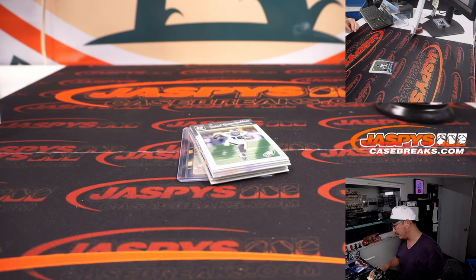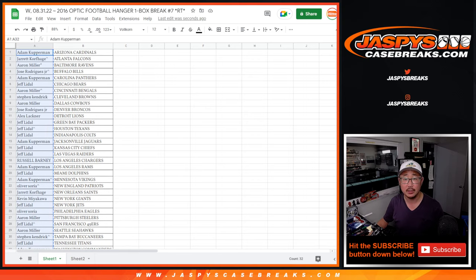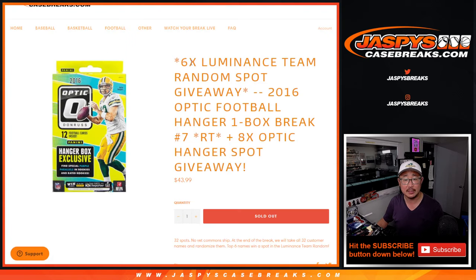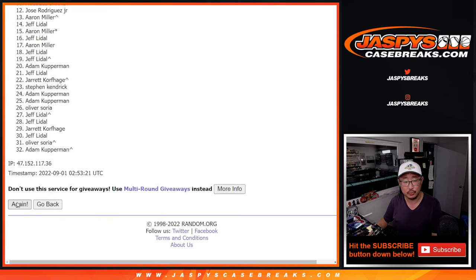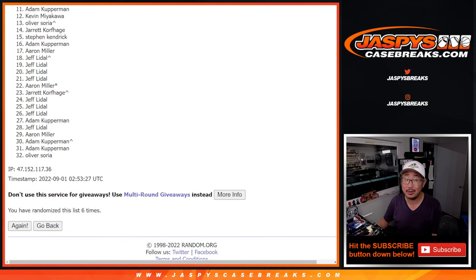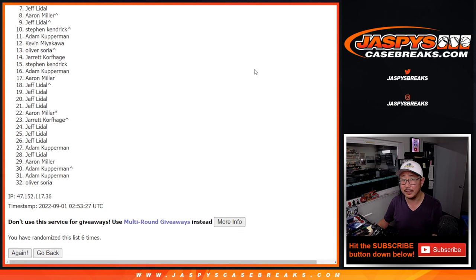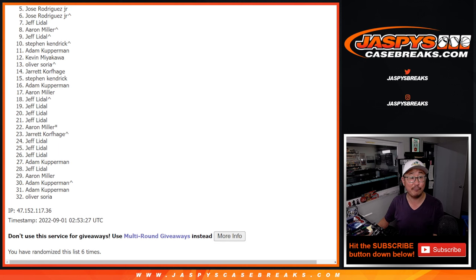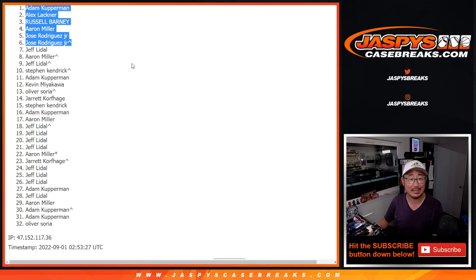Alright, now let's see who's going to win those Team Random spots. Third and final dice roll — let's gather everybody's names. Good luck. It's going to be the top six after rolling six, five, and a one — six rolls total. From seven on down it's going to be sad times, especially for Jeff, very very close but not quite there. We'll get him next time. Top six: Jose, Aaron, Russell, Alex, and Adam — congrats! We'll see you in the Team Random. JazbeescaseBreaks.com.